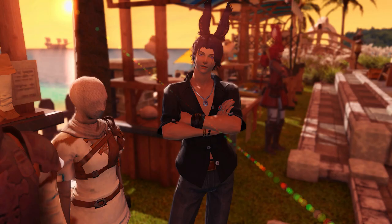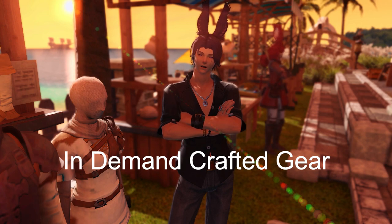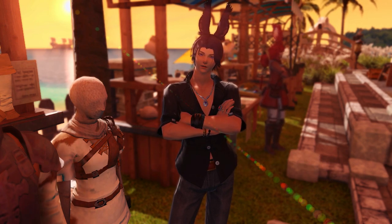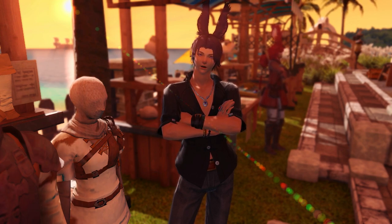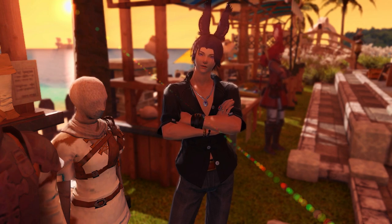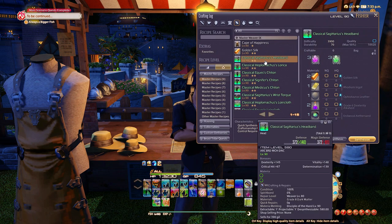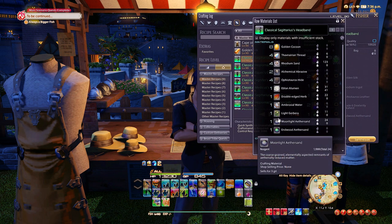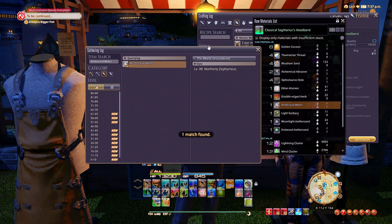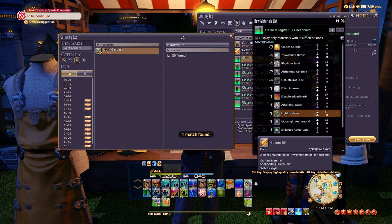So now let's get into some of the methods. The first method will be focusing on in-demand crafted gear. There will always be a market for crafted gear whether it's for best-in-slot gear for gatherers, crafters, or combat classes, so collecting materials for these crafts will always net consistent profit. To start we will need to take a look at the base materials needed to craft these items. Let's use the classical set pieces as an example, which is the current best-in-slot crafted gear for combat classes.